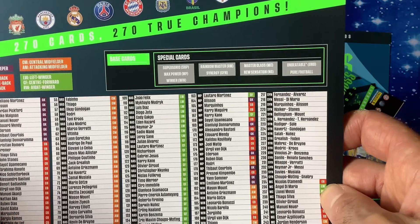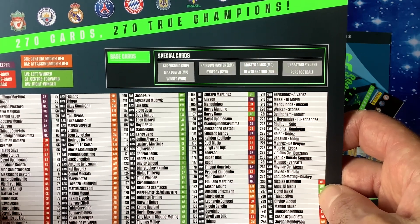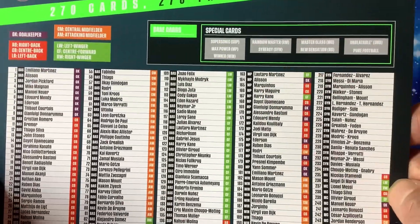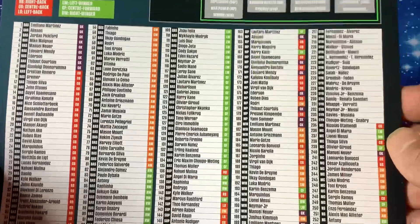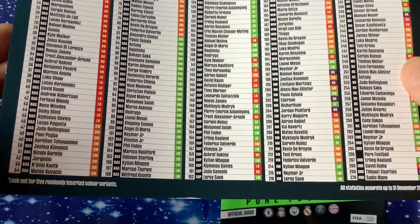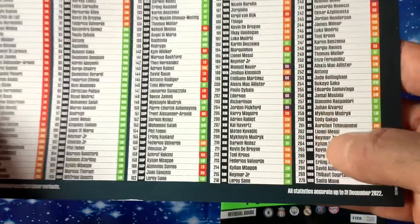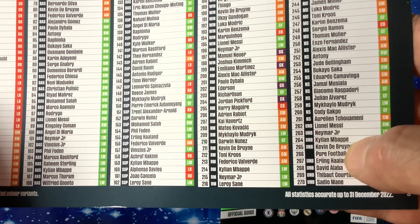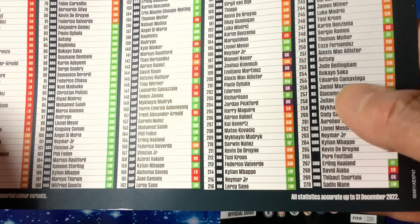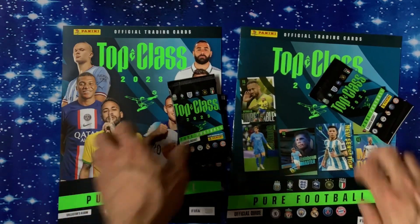We've got special cards: Supersonic, Max Power, Winner, Rainbow Master, Synergy, Masterclass, New Sensation, Unbeatable, and Pure Football. I'll look at those Unbeatables later to see what they are. The checklist shows 270 cards to collect. The key players you'll be looking out for are Lionel Messi, Neymar, Mbappé, De Bruyne, Haaland, Oblak, Courtois, and Vieira — those are the ones with the color variations.